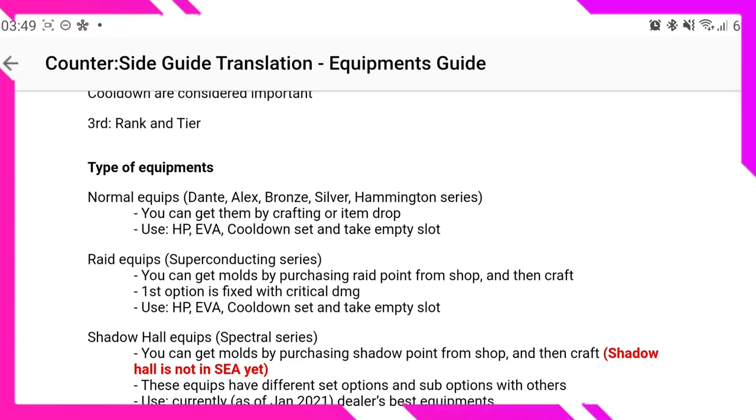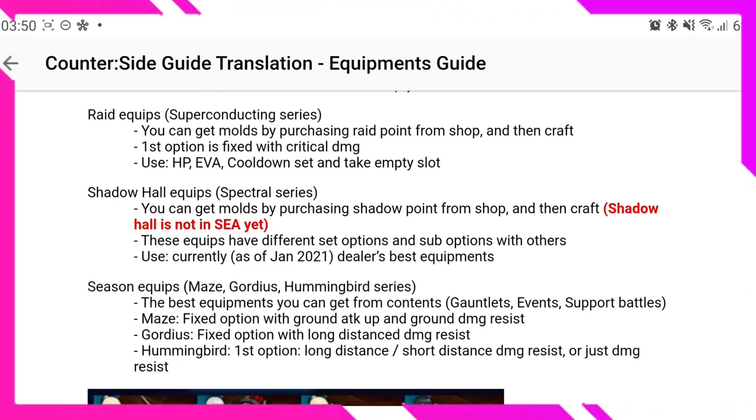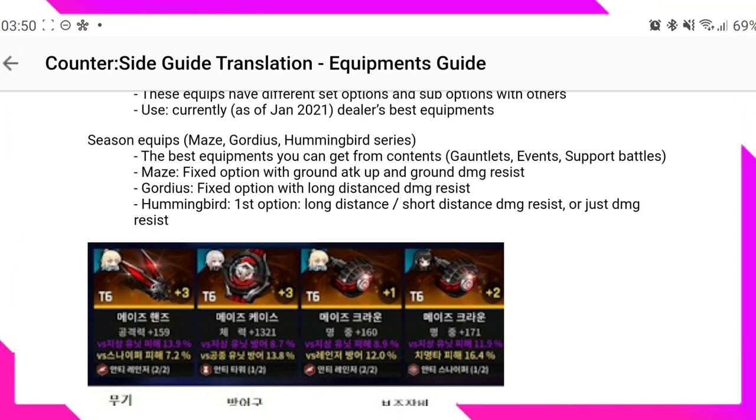There are different types of equipment and different ways to get them. Normal equipment can be obtained by crafting or item drops, and includes HP, evasion, and cooldown sets. There's also raid equipment — you get molds by purchasing raid points from the shop, then craft them. The first option is fixed with crit damage, and the options you want are HP, evasion, and cooldown sets. Cooldown reduction is very important in this game because you want your characters to use their skills multiple times.